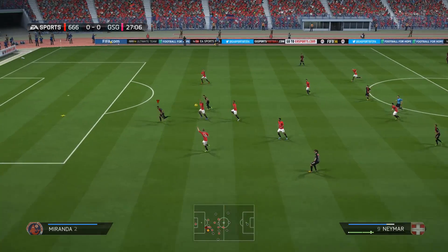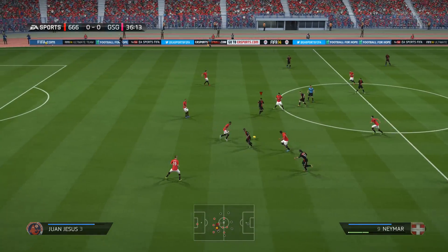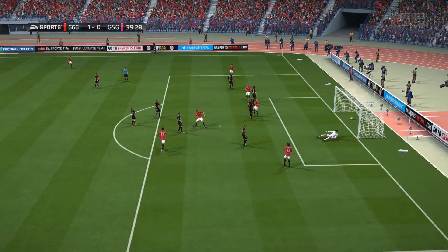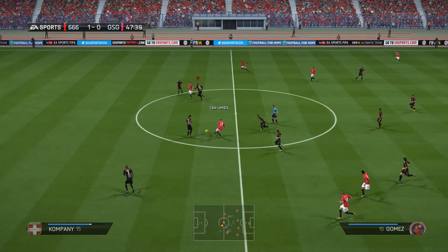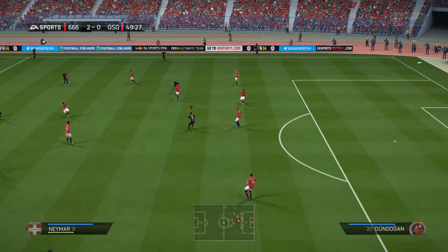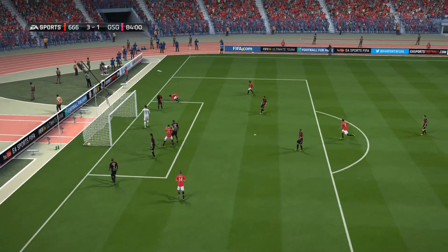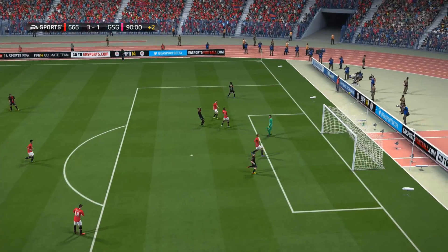Hoping for something better in the final, I get my first chance at 26 minutes — Moreno plays it through to Neymar, but the chip is saved. Another chance at 36 minutes with Ramirez, but the keeper saves it again. Two minutes later my opponent crosses it in and Gomez heads it in to make it 1-0. Into the second half, he plays it across and Cradrado makes it 2-0. Straight after, Neymar gets a shot in to make it 2-1. But late in the game a rebound falls to Gundagan who makes it 3-1, and I couldn't convert a 90th-minute Neymar chance, losing 3-1.